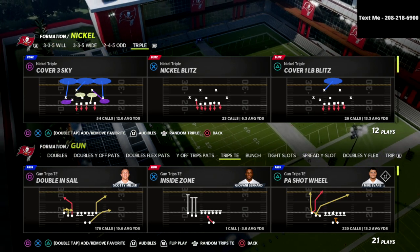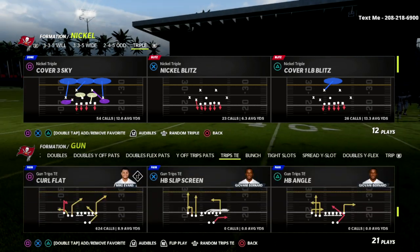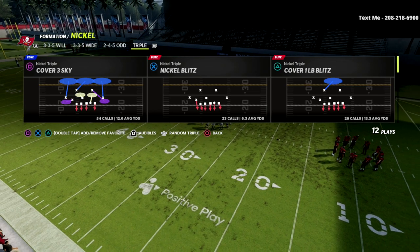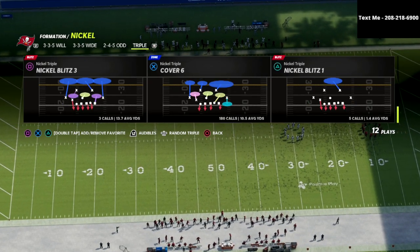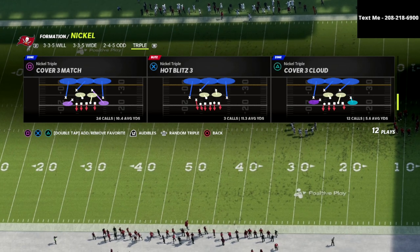Today we're talking about the nickel triple formation, which is one of my personal favorites. I think it's a very underrated formation that allows you to send significant pressure. It's got some cool coverages like the cover six, cover three match, cover three cloud — a lot of really unique things you can do with it.